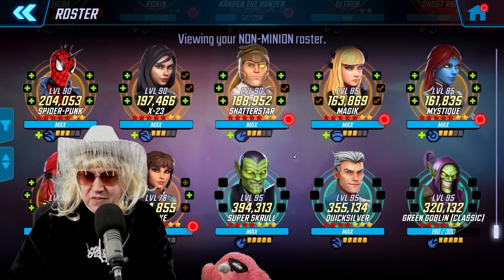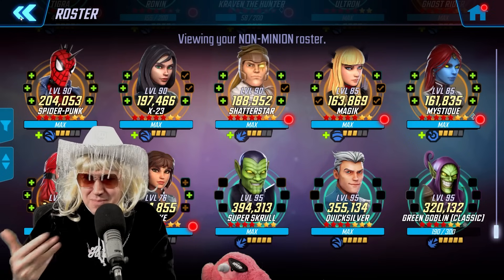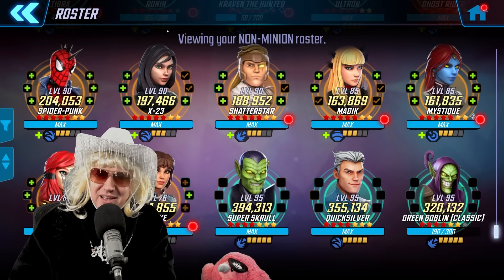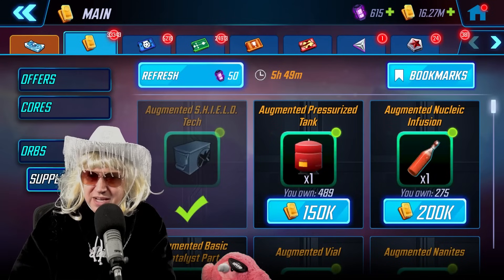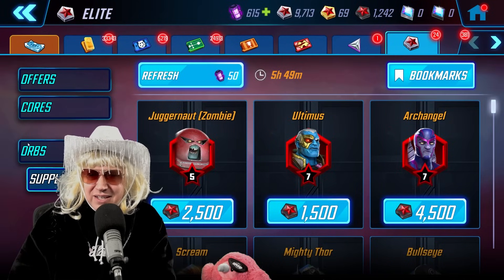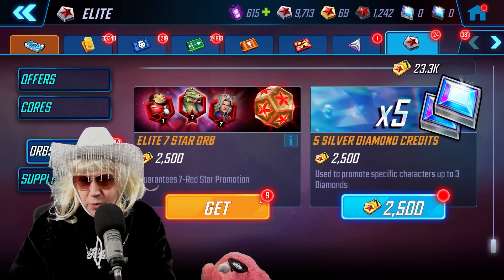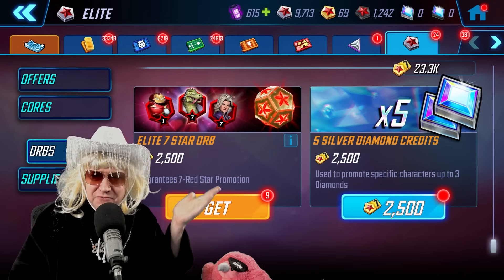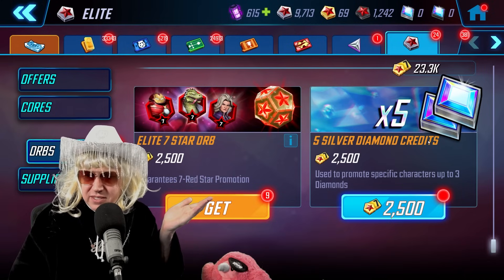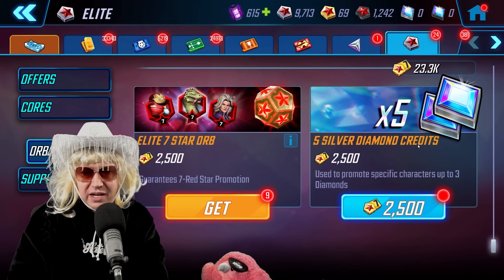People are going to start spending their gold promotion characters on minions, so the question I'm asking — and not everybody's roster is where mine is — is: when is it time to say that 150 gold promotion credits is better than five silver diamond credits?